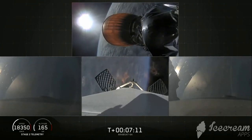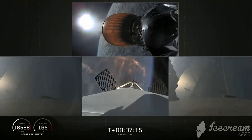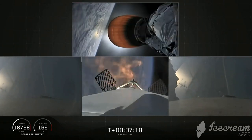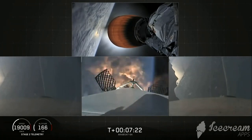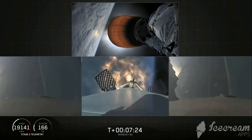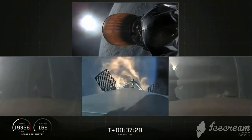Stage one entry burn has started. Side boosters are transonic. And there you can see the re-entry burn for the center core has begun. Coming up in about five seconds, the side boosters landing burn will begin as well.